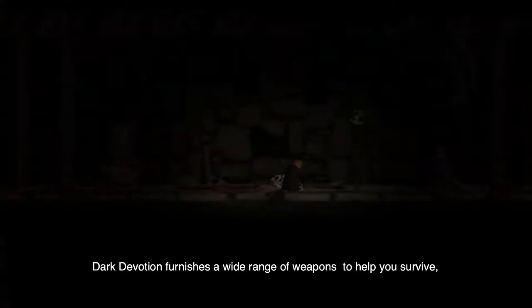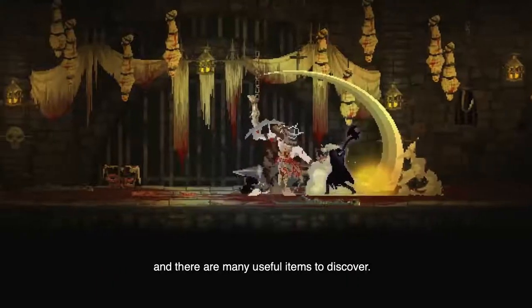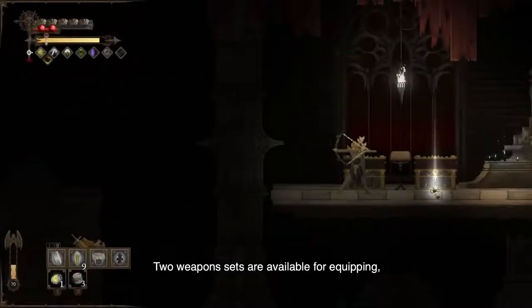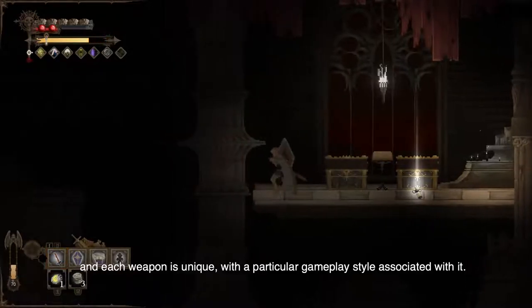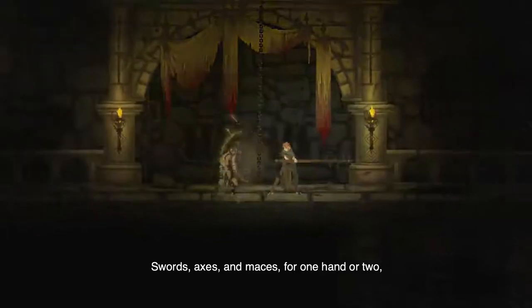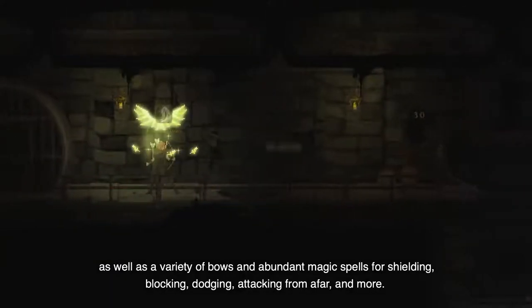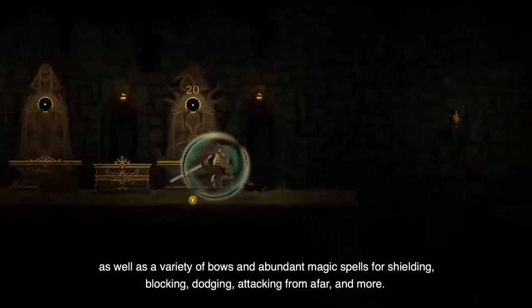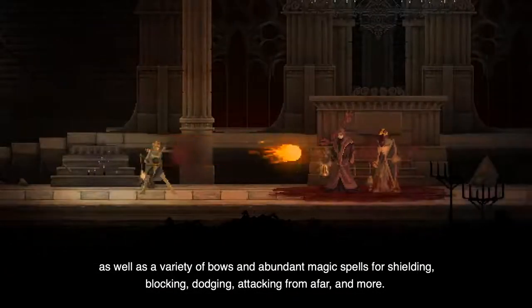Dark Devotion furnishes a wide range of weapons to help you survive, and there are many useful items to discover. Two weapon sets are available for equipping, and each weapon is unique, with a particular gameplay style associated with it. Swords, axes, and maces for one hand or two, as well as a variety of bows, and abundant magic spells for shielding, blocking, dodging, attacking from afar, and more.